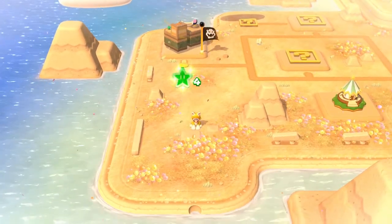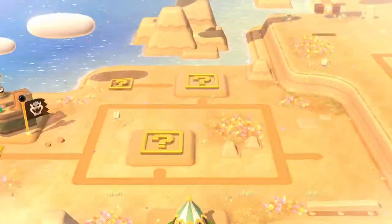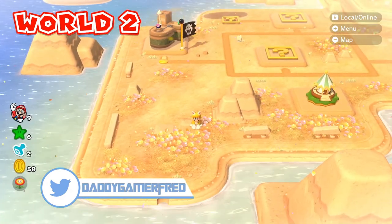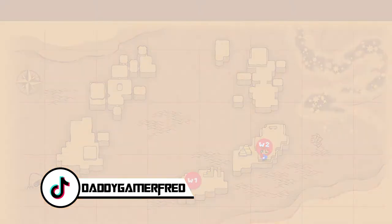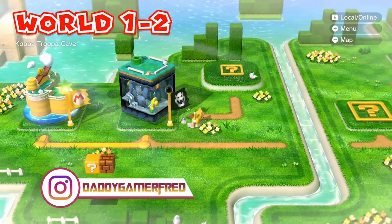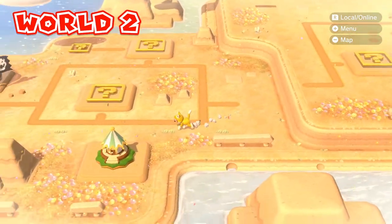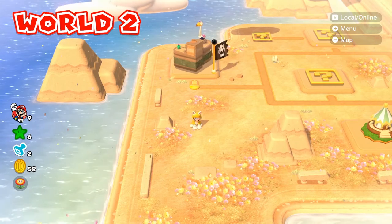You're basically skipping the Bowser castle, the carnival level, the water level — a whole bunch of stuff — to get yourself into World 2. Do note that when you do this, there won't be a warp pipe to go back. In order to go back you have to go to the map, click on World 1, and then select it — that's the only way to get back. I just wanted to showcase that so you won't think you're stuck in World 2 without completing World 1.